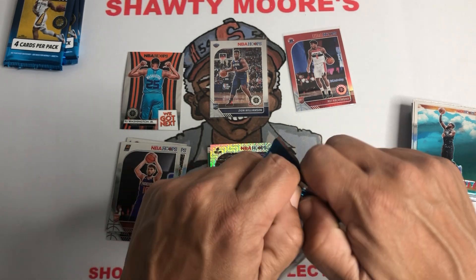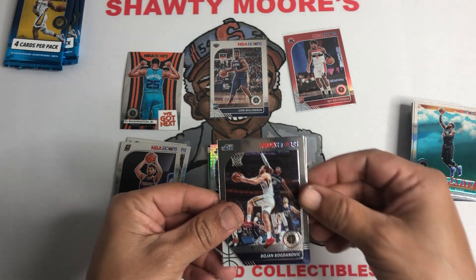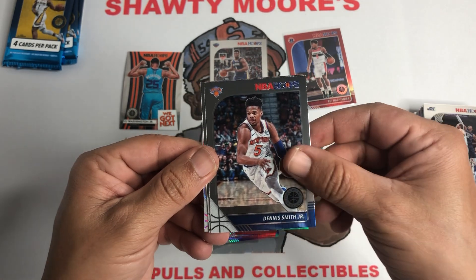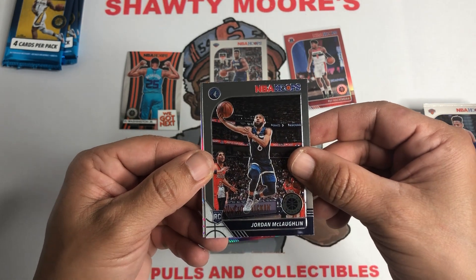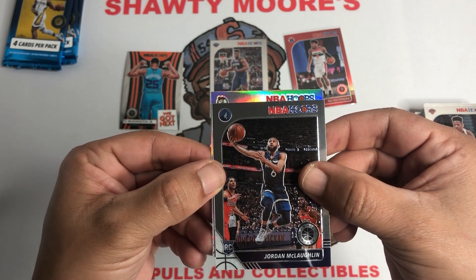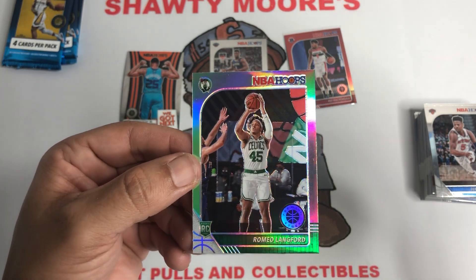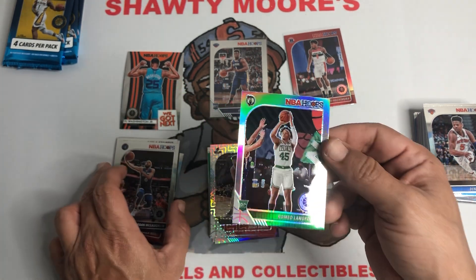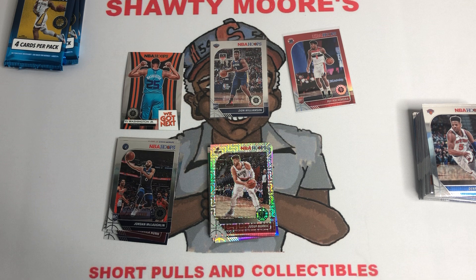Another silver back here — see if we can get a rookie one time guys, come on! Dennis Smith Jr. or is that a green? It's a Celtic. Jordan McLaughlin rookie card. And it's a Celtic, it's going to be a green — let's see if we can get a Jayson Tatum. It's a Romeo Langford. Okay, so silver rookie — centering looks beautiful somehow, go figure. Let's sleeve him up since it's a silver rookie at least. We finally got a silver rookie, but not the name we were hoping for.